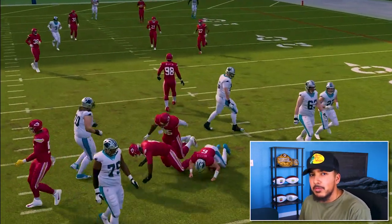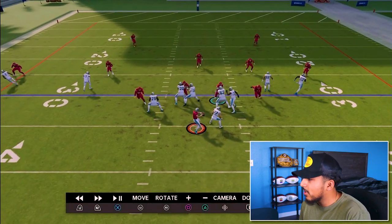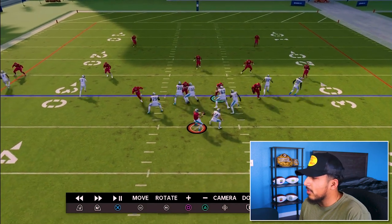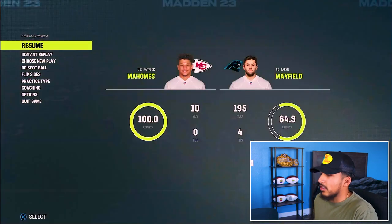What I would suggest for the double team is instead of going towards the double team, go inside away from it. If the double team is on the right, go left — that way you can get the instant rush move. Since I went left instead of right, I was able to get the instant rush move through the double team.